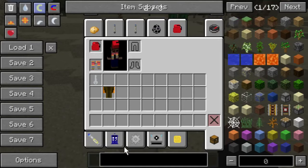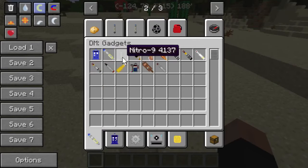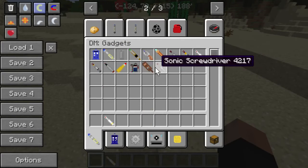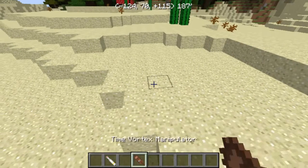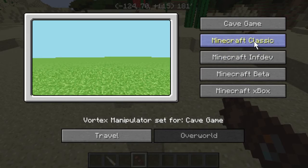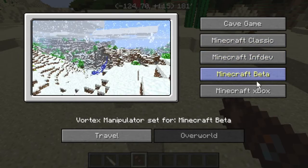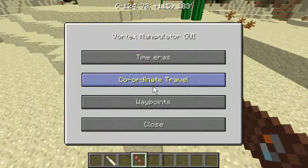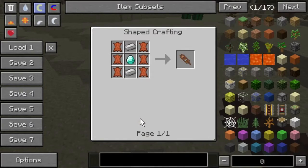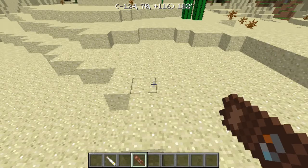There's also a number of gadgets, like several different sonic screwdrivers - which of course is the Doctor's weapon. There's also a Time Vortex Manipulator. Here's how you'll craft it: you'll need a couple of iron ingots, a diamond, and six pieces of leather, so it's actually not that expensive.